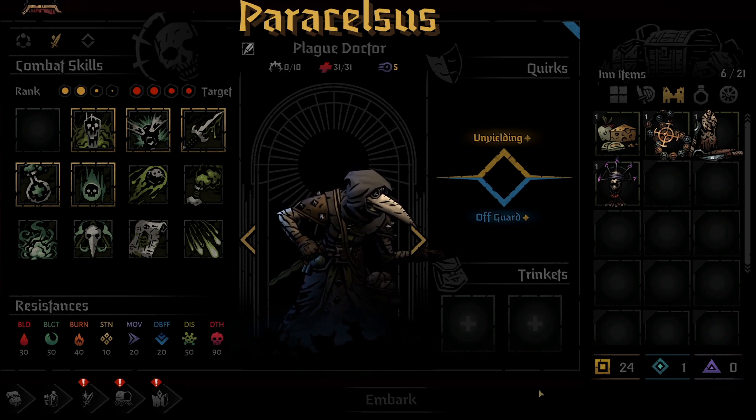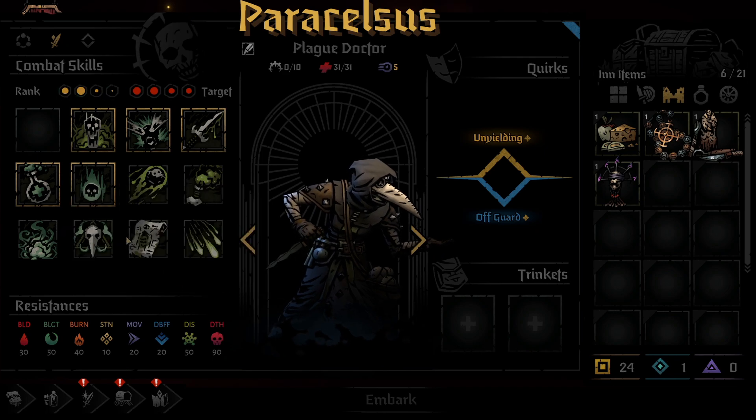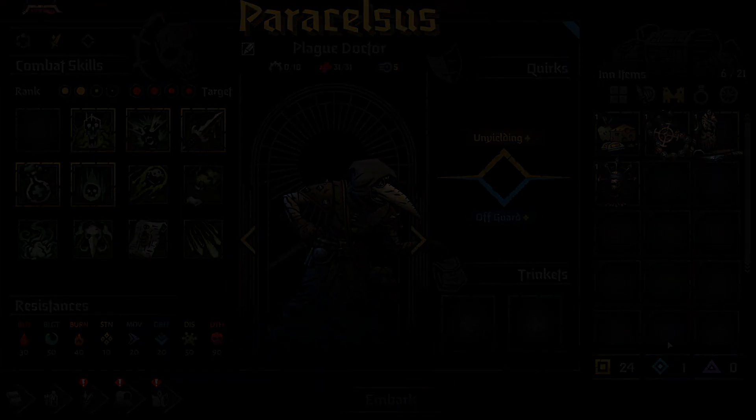And that does it — every single ability for the Plague Doctor. As this is early access, many of these things could change over time, but given what we've seen so far, the essence of the moves should remain, with just specific numbers being tweaked as we move forward. I hope you enjoyed this Darkest Dungeon 2 Plague Doctor skill guide. If you did, please consider hitting the like button and leaving a comment, as it helps the channel out a ton. And, as always, thank you for watching.